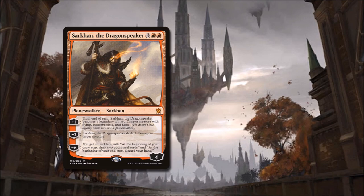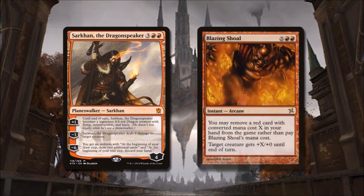The signature spell at the core of this wild strategy is Blazing Shoal. You can play Blazing Shoal for its cost of X and 2 red, or you may remove a red card with converted mana cost X or less from your hand rather than paying Blazing Shoal's mana cost. Target creature gets +X/+0 until end of turn. By throwing away big cards we don't need, we can sometimes play this spell for free and pump Sarkhan immensely. It is also an arcane spell, and there are one or two more arcane spells in the deck that can splice into it for additional card advantage.